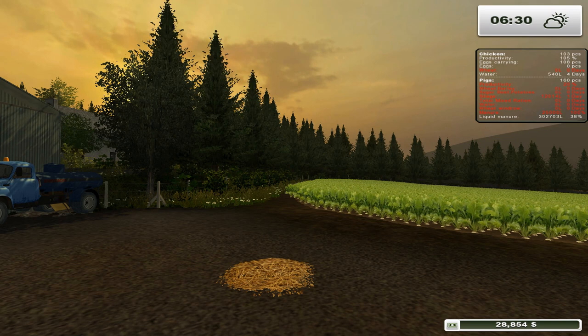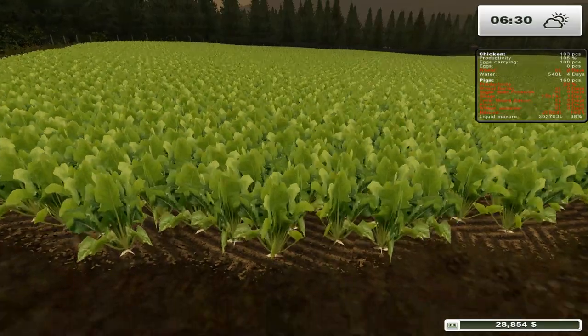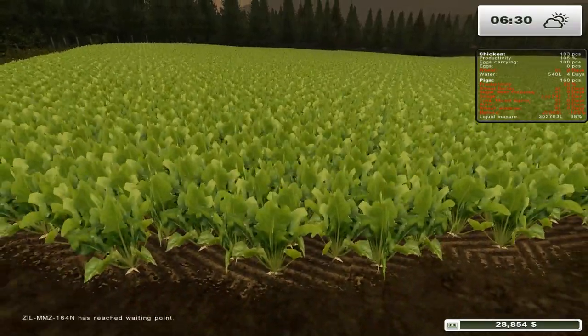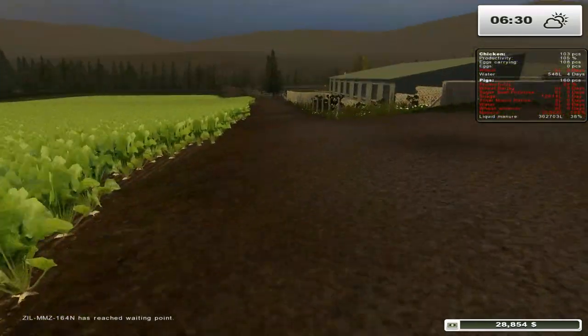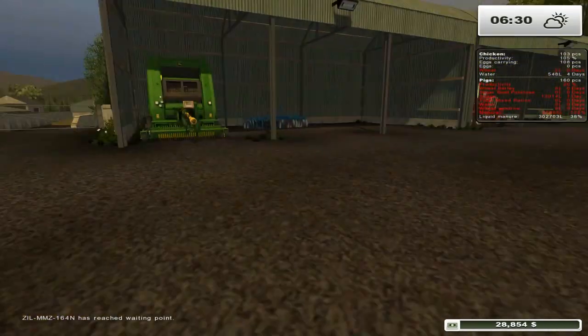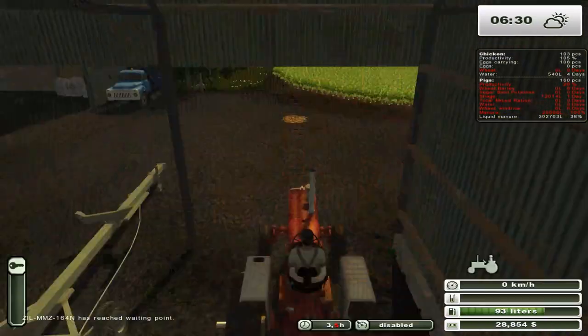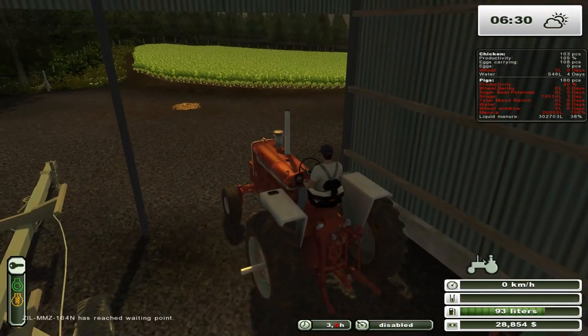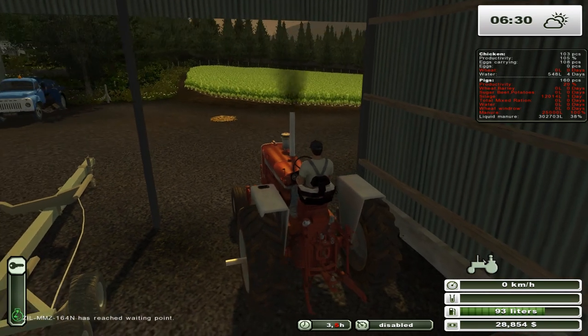Welcome to this edition of Let's Play Farming Simulator 2013 on the Glenmalure Farm. We've got a couple things going on today. First of all, sugar beets — they're ready to be harvested. However, they need to be topped first, which leads us to our topper that we haven't used but we've had for the longest time now. So let's go ahead and grab our Farmall. Let's fire this guy up.